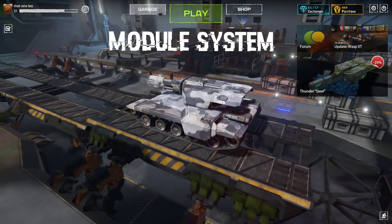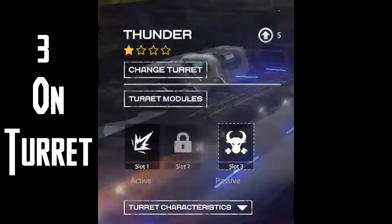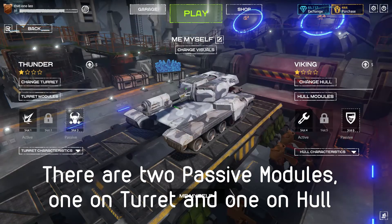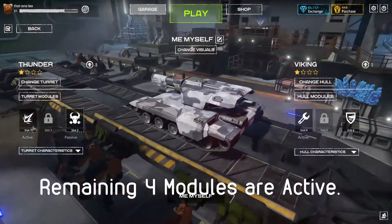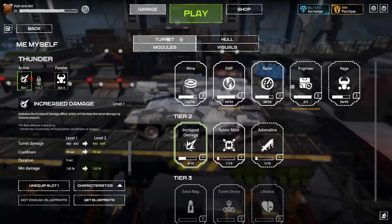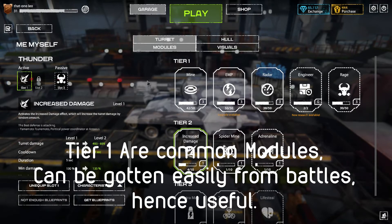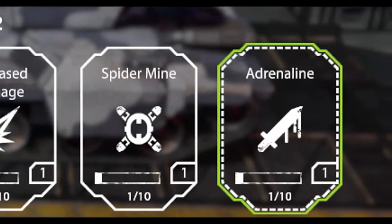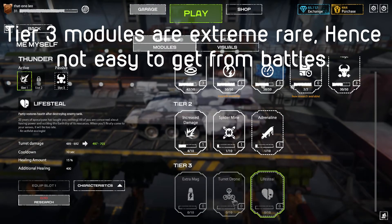Getting back to the module system: you will have 6 modules total on your tank — 3 on your turret and 3 on the hull. Of those, 1 on the turret is passive, and the one on Viking is passive; the others you can activate. There are turret modules which include Mine, EMP, Radar, Engineer, and Rage — these are Tier 1, which are common modules. Tier 2 are rare, and include Increased Damage, Spider Mine, and Adrenaline. There are also Tier 3 modules, which are the legendary modules.